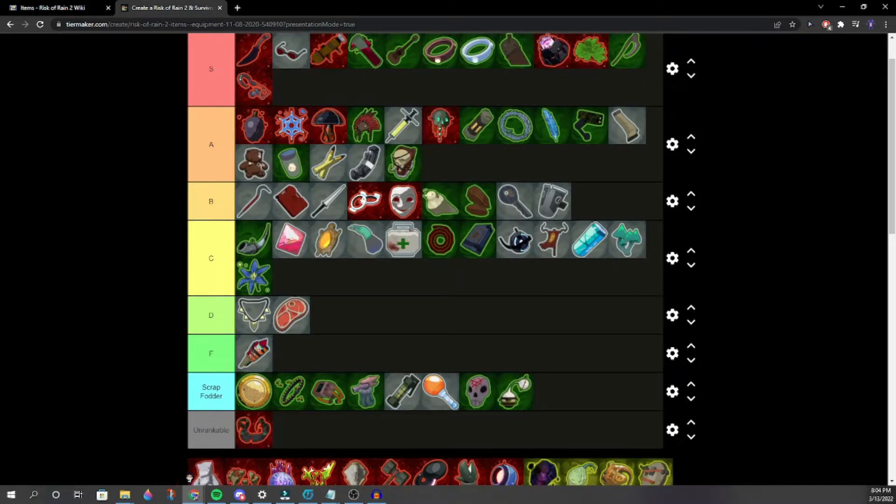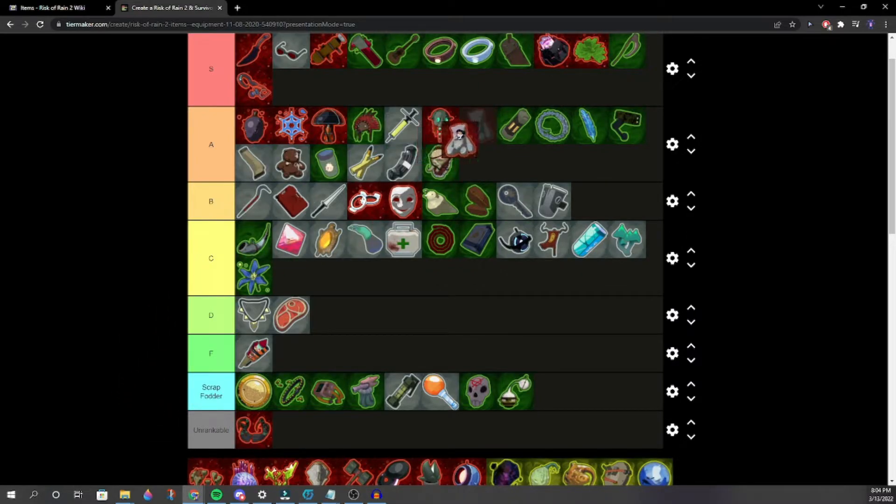Dio's Best Friend — one player loves it. Others say Scrap Fodder. Around mid A. Maybe right below Soldier Syringe, maybe above Soulbound Catalyst. One player would be directly in front of Ceremonial Dagger.